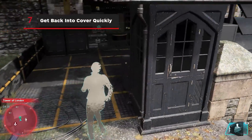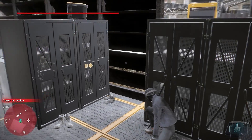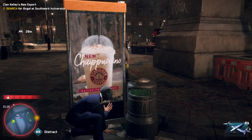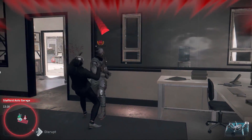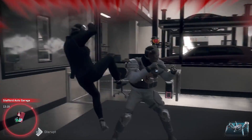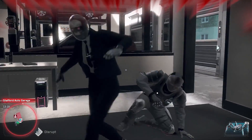It's easier to escape from enemies than you probably think — just get out of sight. Make sure to watch your radar; it will stop blinking red and then you should be good to go. Returning quickly to the scene has its disadvantages though, as the guards will still be on alert.